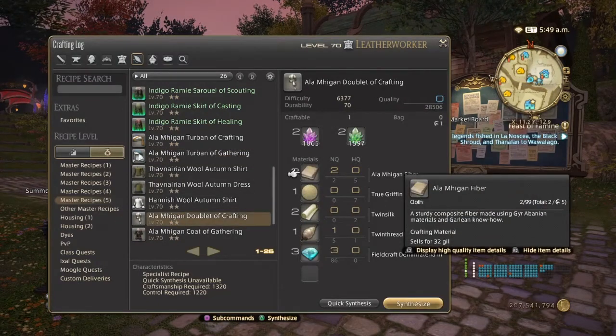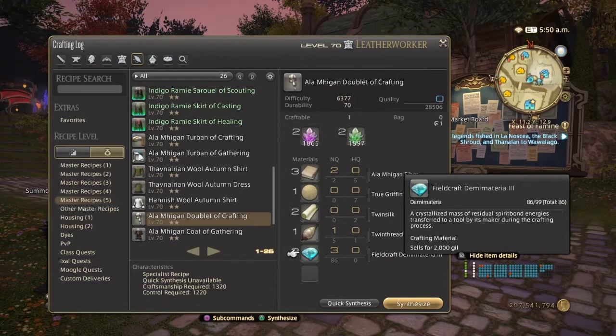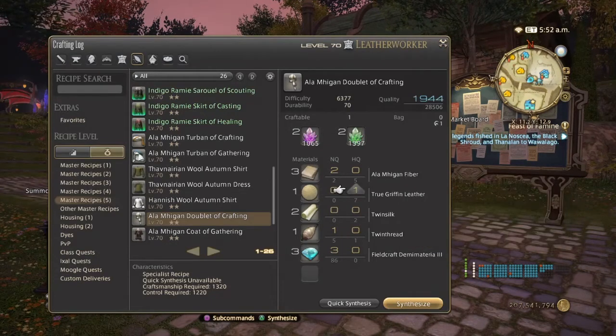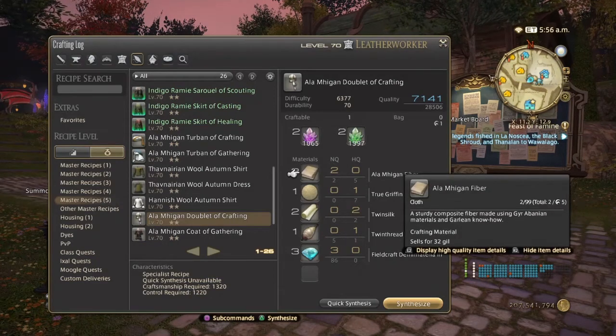The body piece is a little bit different because it requires ten materials, so the quality is going to be reduced a smidge. As you can see, we do not have 8500 quality — the more materials a piece of gear requires, the quality is going to drop a little.